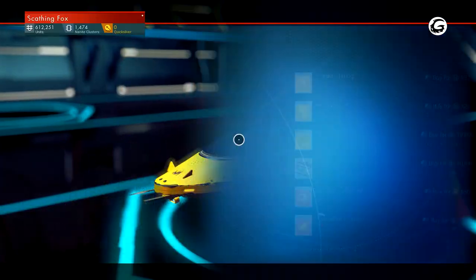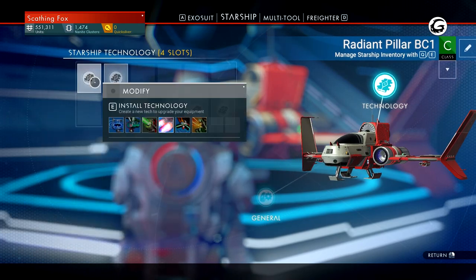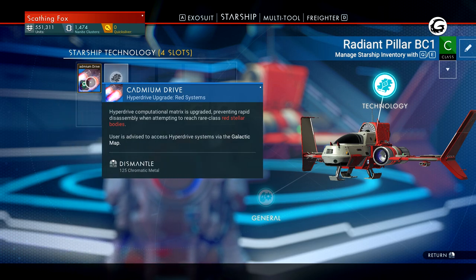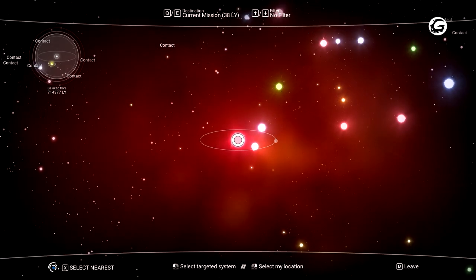Having trouble finding copper? Use your analysis visor to find deposits nearby and you'll need a terrain manipulator to mine the resource. After installing the cadmium drive, it's time to purchase your next set of blueprints and travel to a red star system. You'll need to warp to a red system since cadmium is exclusively found on planets there and the resource is required for construction of the emerald drive.